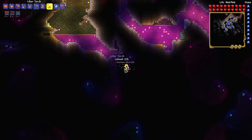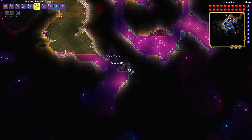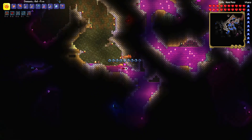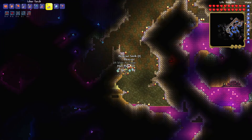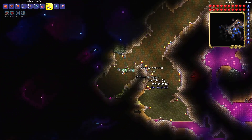They can be seen in darkness, so they are quite easy to spot. Just look for the shiny stones growing on the side of rocks in the hallowed biome underground, and then mine them to get your very own crystal shards, which are used for multiple things.